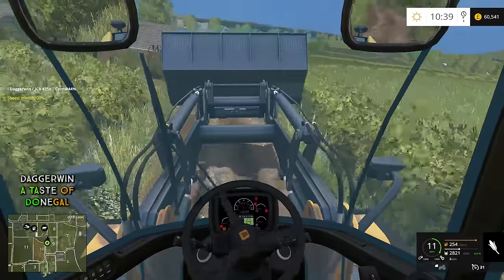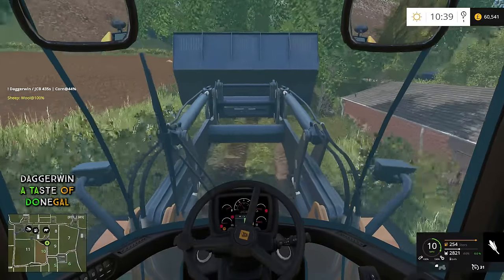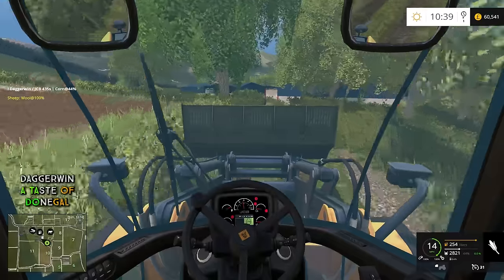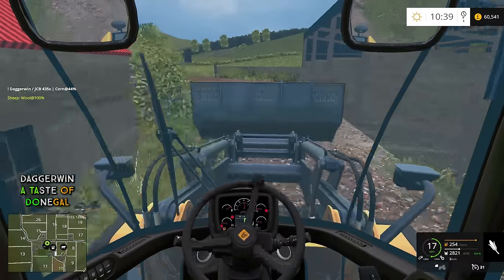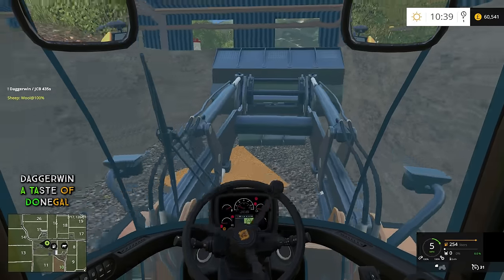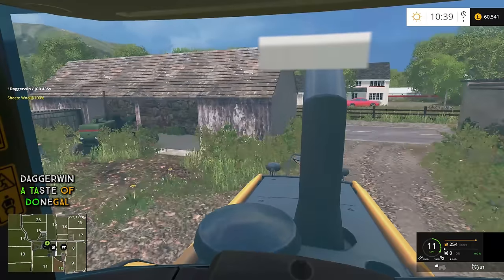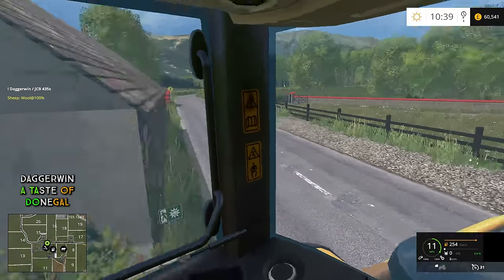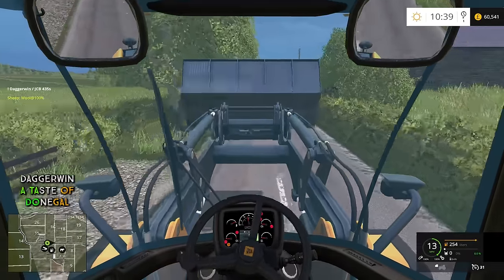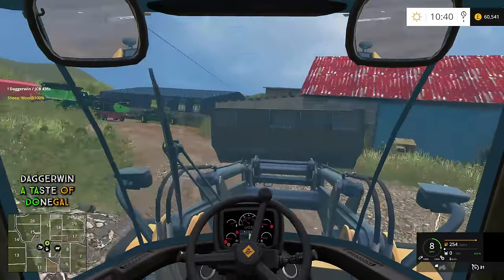This track is horrendously bumpy. We'll put this away and tip the rest back as well because that would be a waste. We are going to need this again for the silage, so we will reverse back and put it back in the yard. We'll take the bucket off, switch it with the buck rake, and we're going to have to try and choose the best tractor for the job of powering the feed mixer.